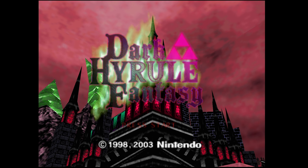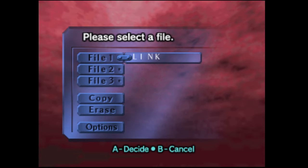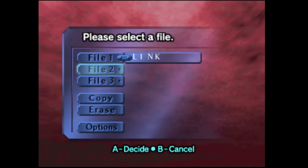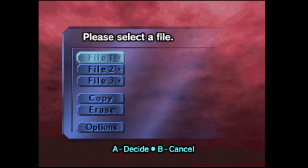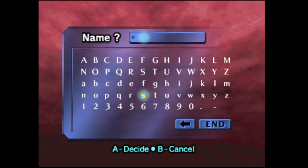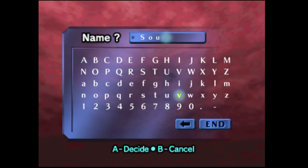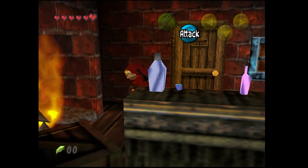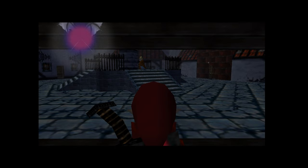Hey guys, welcome back to the channel. Today we're gonna check out Dark Hyrule Fantasy, which is a demo for a ROM hack for Ocarina of Time that looks really awesome. I've never played it, I've only seen some screenshots. I don't know why there's a completed Link file there already, because I definitely have not played this before. Alright, this looks really awesome - we're in a bar kind of place, looks like there are flames. Link looks really cool, it's a very different outfit for him. I did see that from the screenshot so I knew what to expect a little bit.